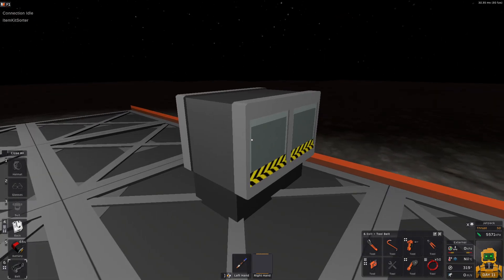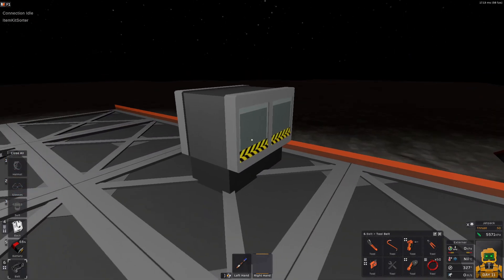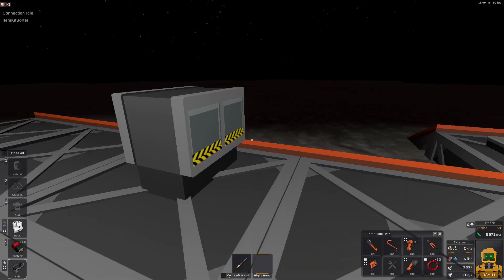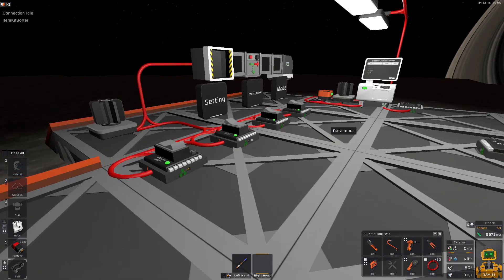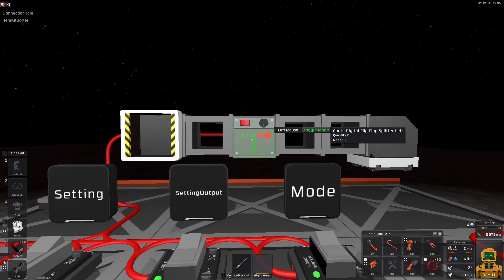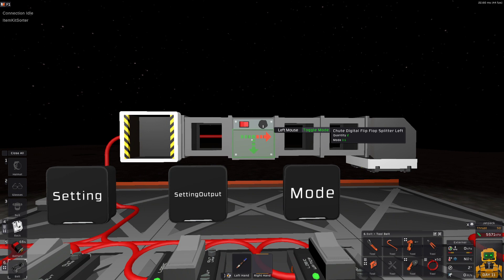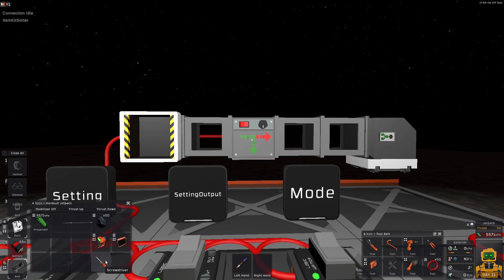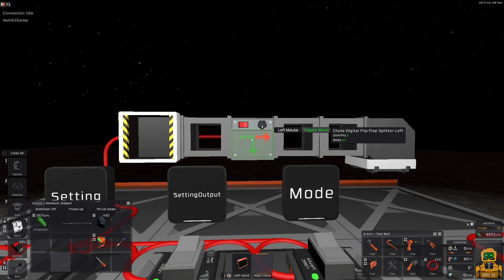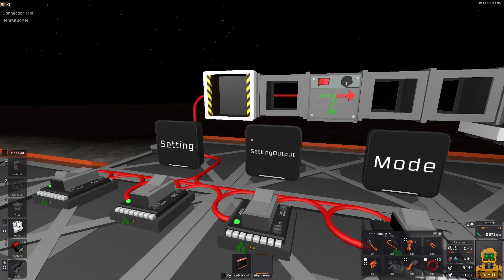If you don't like the sorter because it is too bulky and not very pleasant to work with, maybe I have something for you. You can use a digital flip-flop as a sorter if you want to. If you have one of these flip-flops in your chute system, you can use it as a sorter.